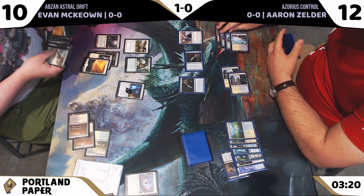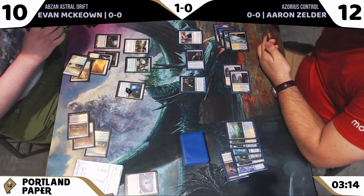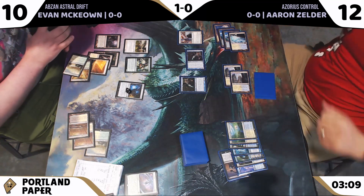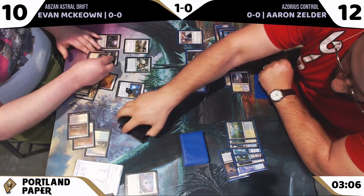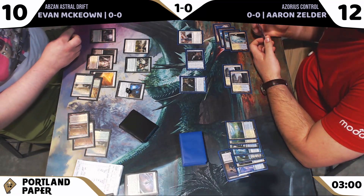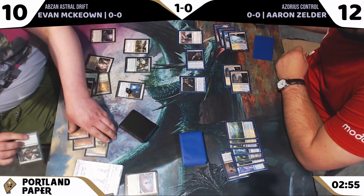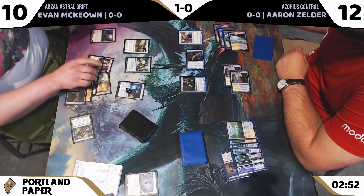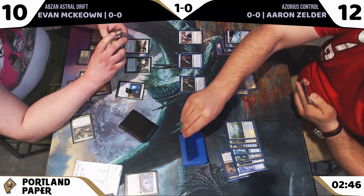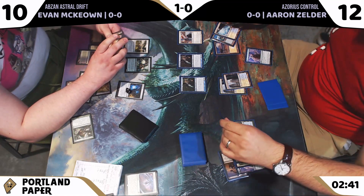Aaron is tapped out, and I imagine that Siege Rhino will be making a showing shortly. It's been a while since I've seen Siege Rhino — that was a scourge of many formats for a while: Standard for a year, and then when Birthing Pod was legal in Modern, Siege Rhino was what put it over the edge of having both a combo and a value train. When you're looking at Hogaak right now, Siege Rhino seems like the most innocuous card. Evan elects not to attack, holding off everything for blockers.